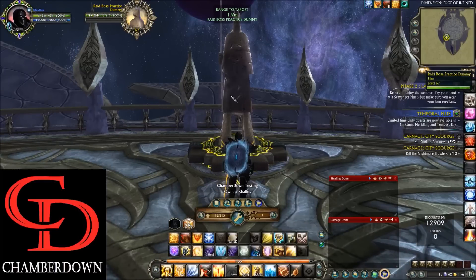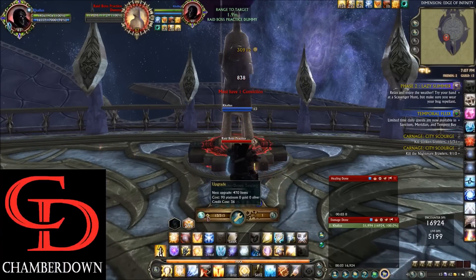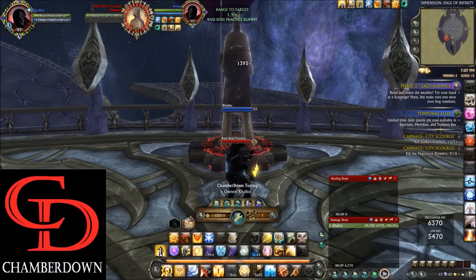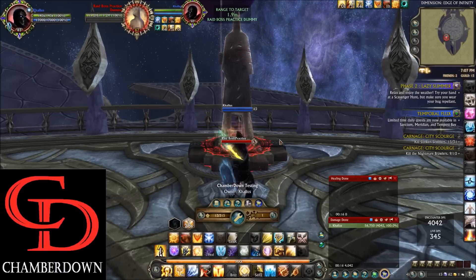So what that looks like is you'll target the boss, do Shift+1 to cast Hammer of Duty, fire off Total Assurance, and do another Shift+1 to consume those convictions again. After establishing initial aggro, you're going to be mashing your 1 key until you get 7 convictions, then using Shift+1 to consume them. That's pretty much how single target tanking goes.